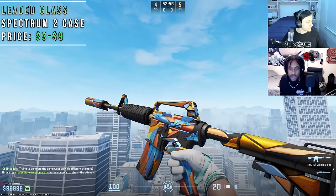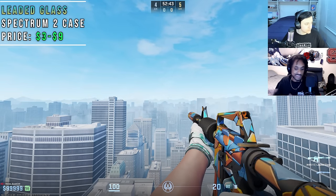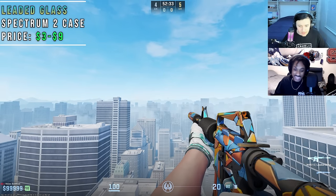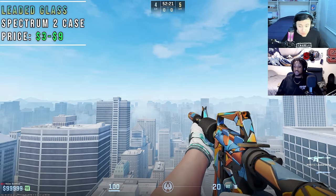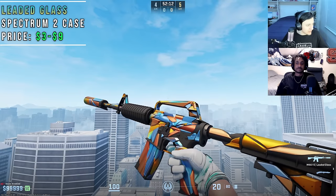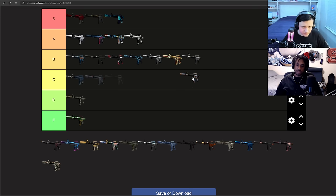Leaded Glass — the colors on this skin are what hold it back the most for me. The 3D effect on it is really nice, and if the colors worked together better it could be night and day different. If it had fade colors, it would be insane. As it is right now, it's decent. M4A1S skins are not cheap by any means, so this is a good budget option. Comparing it to everything else, it's somewhere in the middle. The 3D effect is super cool. If we have the Basilisk and Chantico's in B, then it deserves B too.